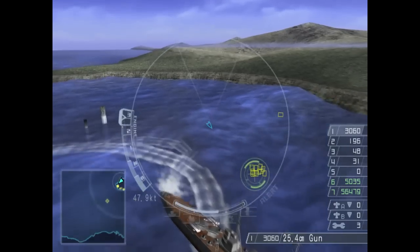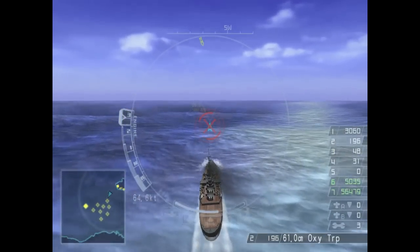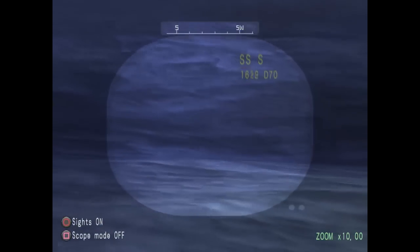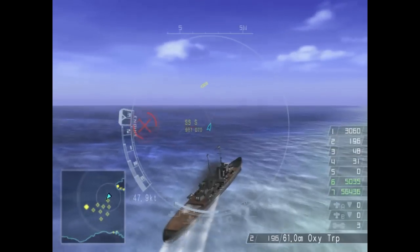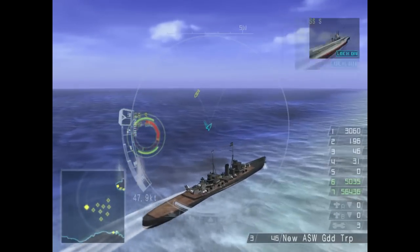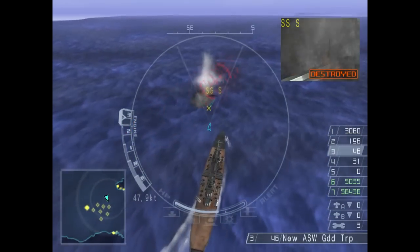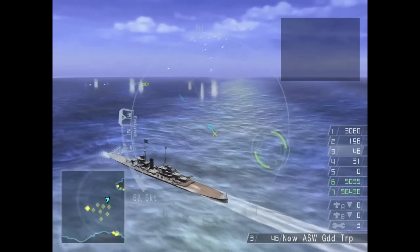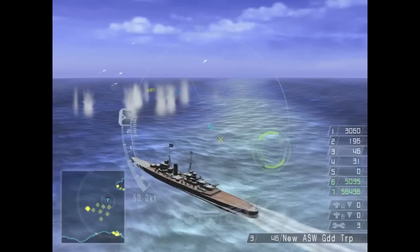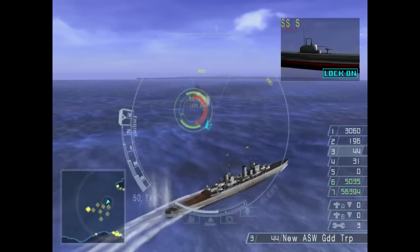Now let's go get those submarines. What do we get here? SSS — that's funny because it reminds me of the aircraft carrier in Hot Shots. Man, I love that movie. On a more serious note, those are British S-Class subs. Not very remarkable — in this game, they are pretty weak like all subs.